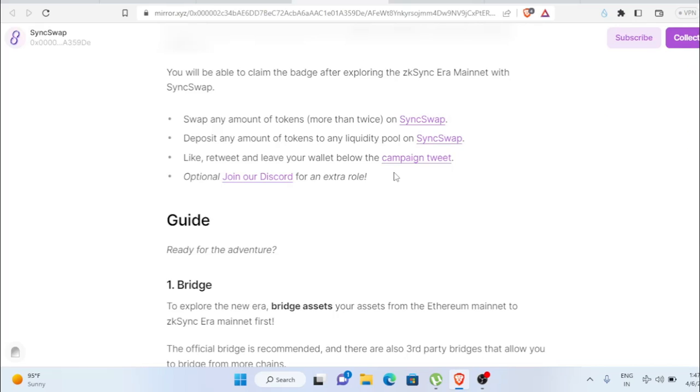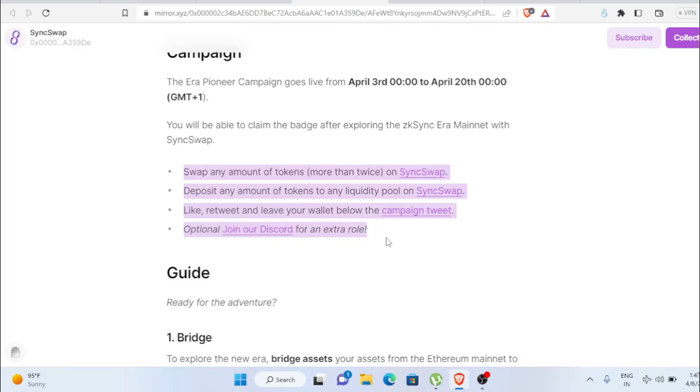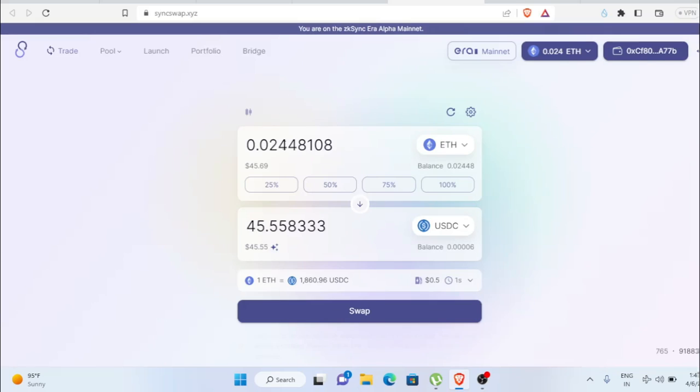To complete the campaign, there are certain tasks. First, swap any amount of tokens more than twice on SyncSwap. Second, deposit any amount of tokens into any liquidity pool on SyncSwap. Third, retweet and leave your wallet address below the campaign tweet. Fourth, optionally join their Discord.